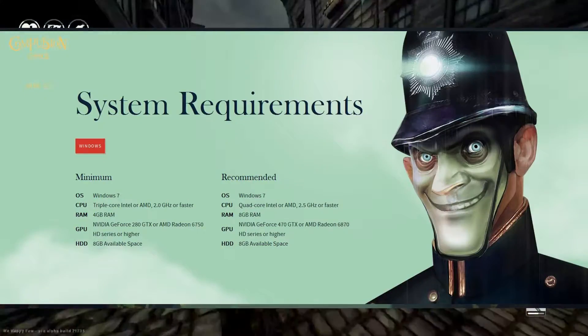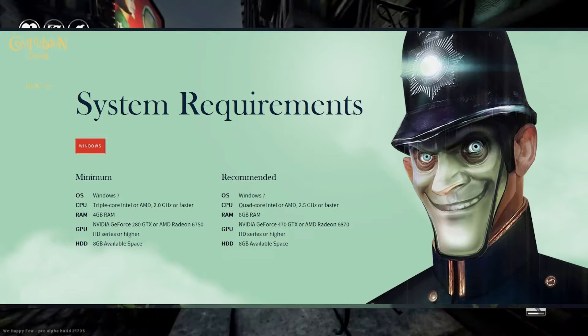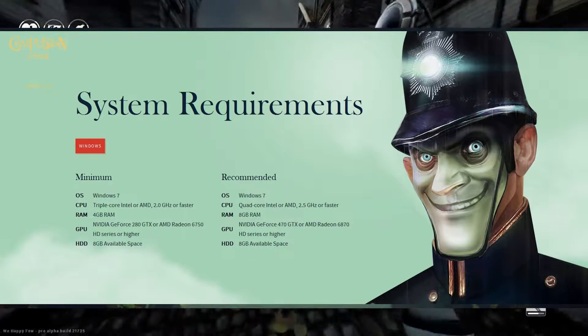What you see on the screen right now is pretty straightforward for the minimum requirements: triple core Intel or AMD, 2 gigs or faster, 4 gigs RAM, and some dated graphics cards.